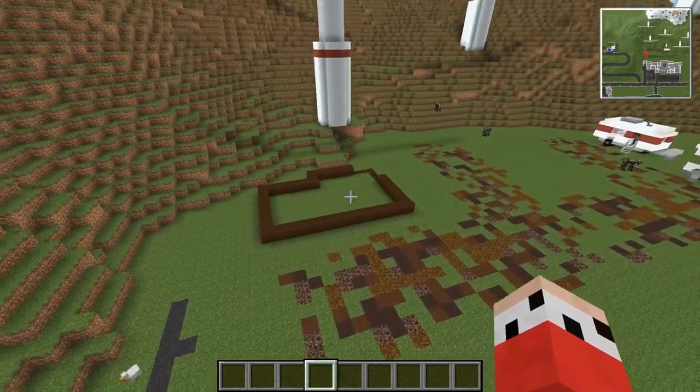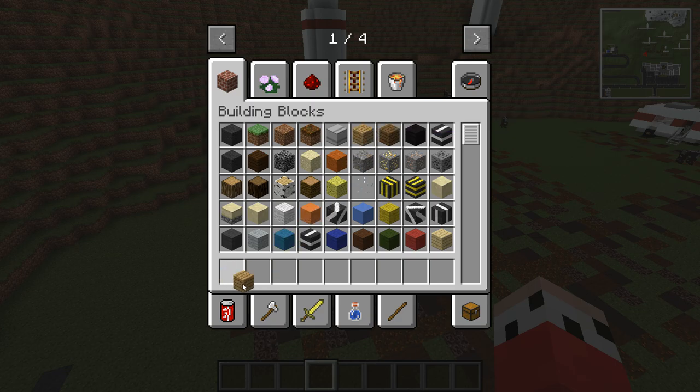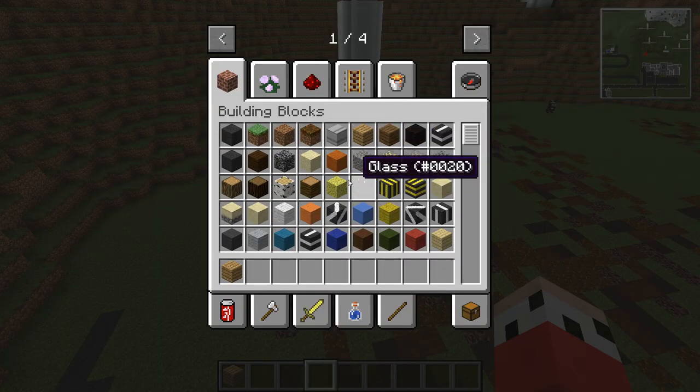We're going to be building the reception building today. I've changed my mind — we're not going to go with a dark wood, we're actually going to go with a light wood building with a dark wood roof on it.